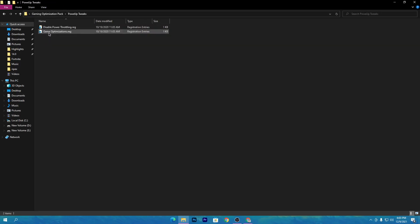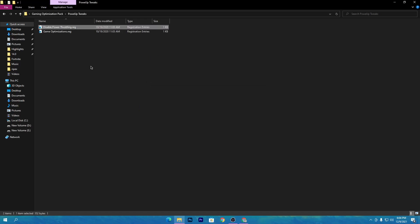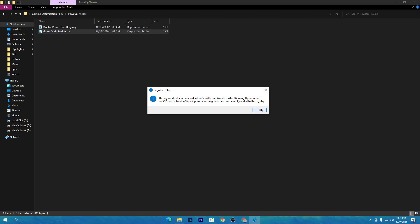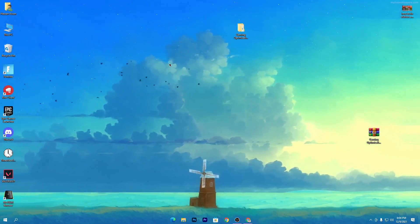Once you install the CPU files, go back to the main directory, open the next folder, and click on 'Disable Power Throttling.' This will optimize your GPU and increase GPU performance for gaming. Also install the second registry file, click yes, and install it.